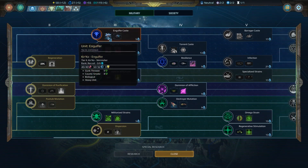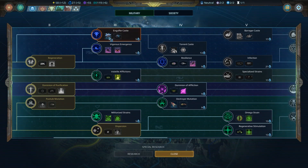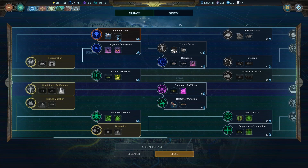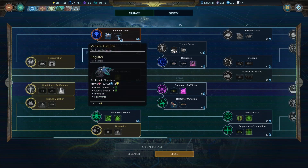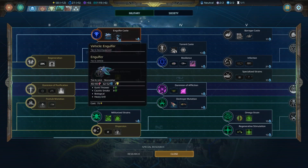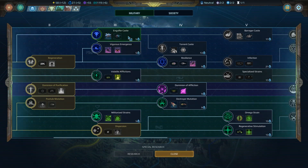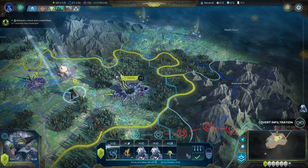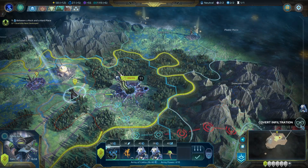Let's select a new research. We've got the engulfer cast — this gives us some more units. It gives us the engulfer, which is a heavy unit, a biological heavy unit — it's a gunk thrower with caustic smoke. And it also gives us this one as well, which is a vehicle — a flying unit that we can also use as a vehicle. Let's go ahead and work on that. We might be able to give a vehicle to our hero that he can actually use and still fire from — that would be quite cool.